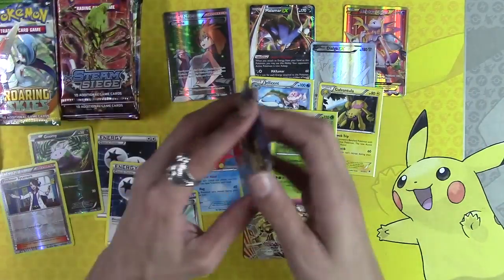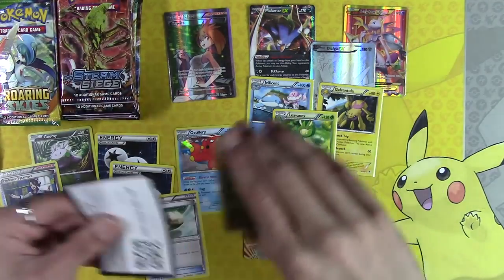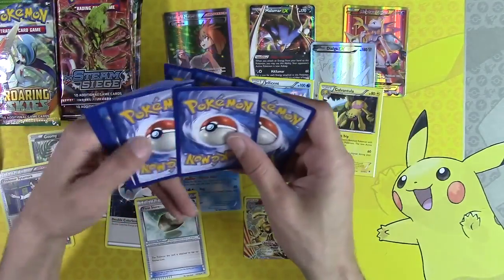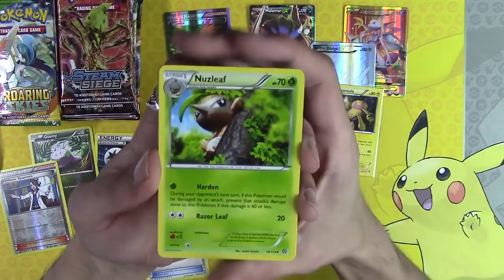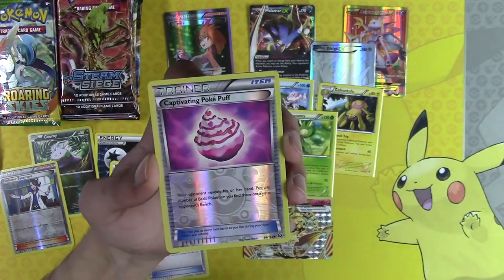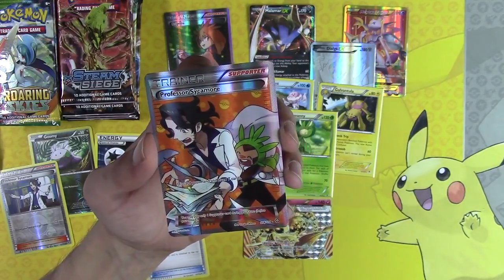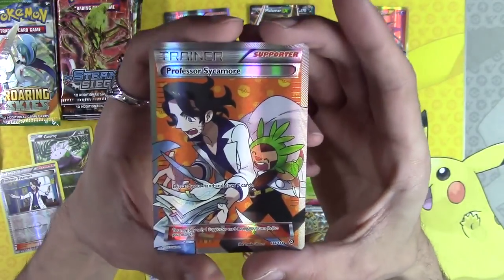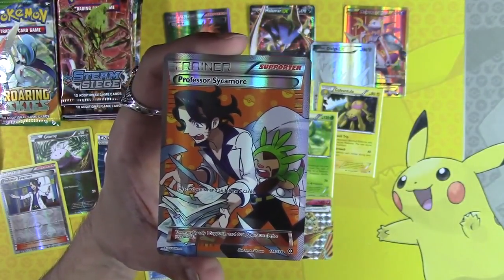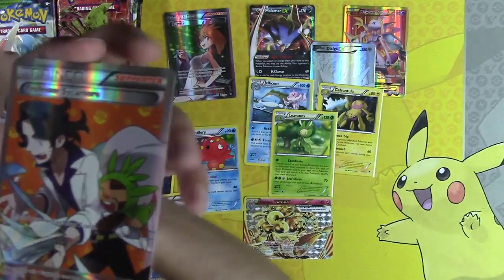All right, Steam Siege — let's see what you can do. We're saving Roaring Skies for last. I'm just going to give you all the Steam Siege codes so you don't know what color the code was — this way you won't be able to guess what we're getting. Nuzleaf, Gardevoir Spirit Link, Lucky — Captivating Poké Puff. Oh my god — no way! Full art Professor Sycamore! No way — this is happening right now! There's no way — absolutely no way!